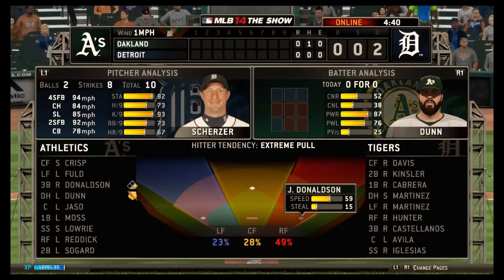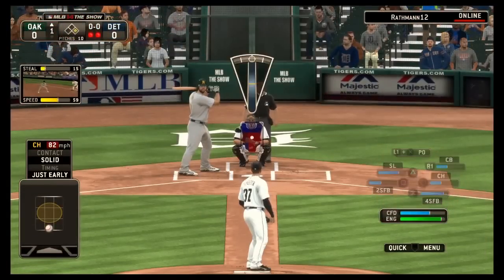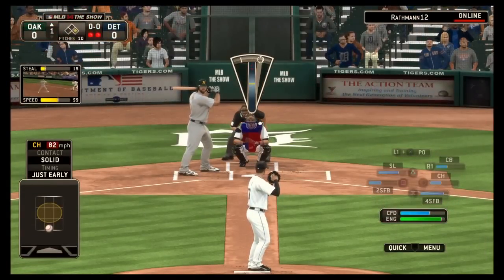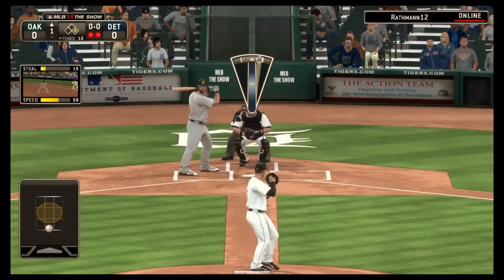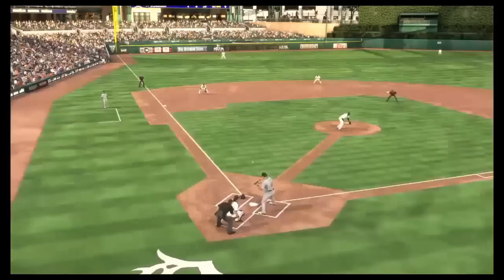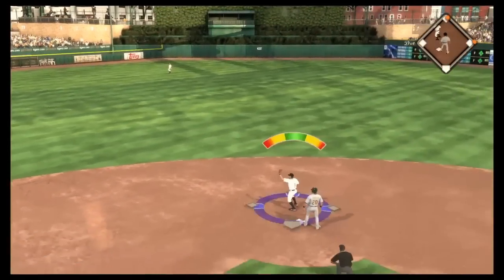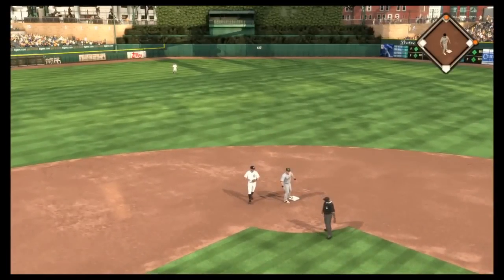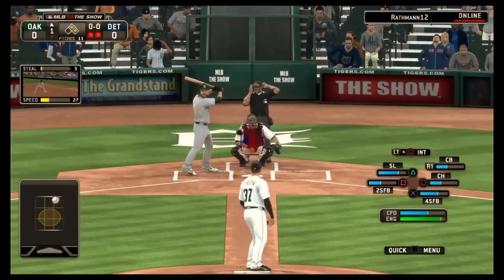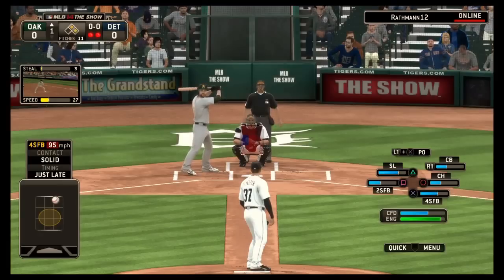Moving on, you see I'm checking the tendencies. Adam is an extreme pull hitter and normally there would be a shift, but there's a runner on. Another tip: check the spray charts along with the hot and cold zones. The spray charts tell you what kind of hitter they are, their percentage to hit to what field, and if they're extreme pull left-handed hitters your team will automatically put a shift on. Make sure you pitch into that shift. In this case there's a runner on first so there's no shift, but if there wasn't one there would be a shift and you'd want to throw soft inside.